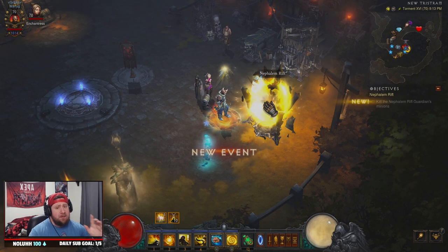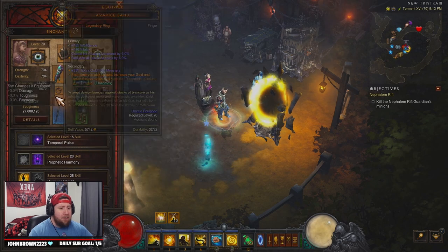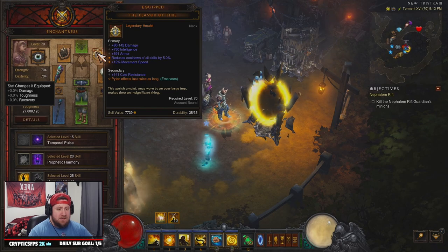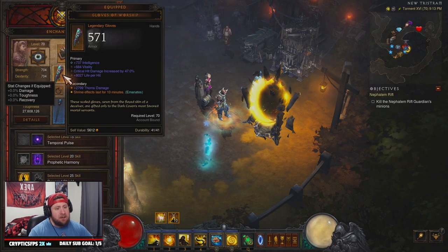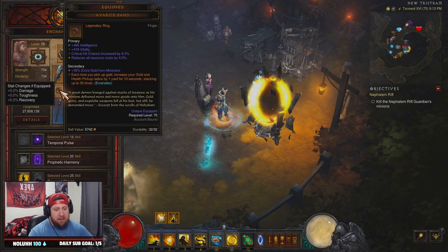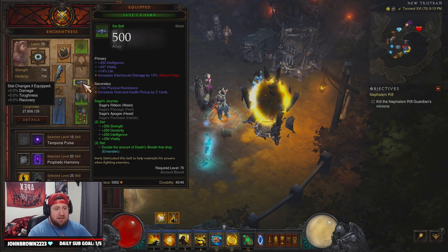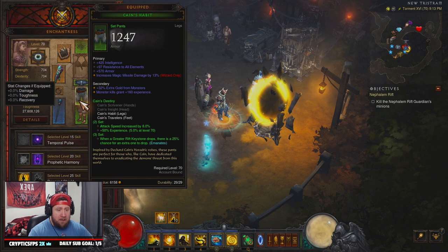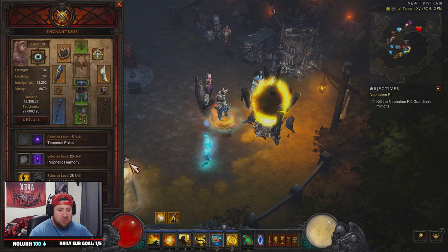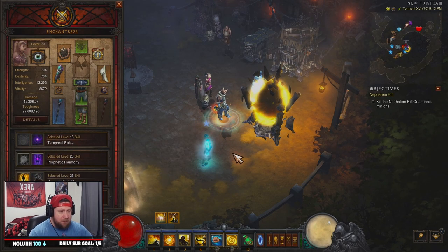One note about your follower - I don't have her completely decked out, but here's everything you need: Nemesis Bracers, Flavor of Time, Homing Pads, Gloves of Worship, Avarice Band for immortality on your character, and Ring of Royal Grandeur to complement both sets. Anytime you're doing T16, you need Sage's and Cain's to get extra keys and extra Death's Breaths. Make sure you have that on your follower, and always keep your shrines active.